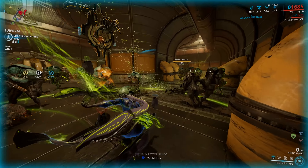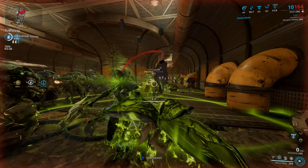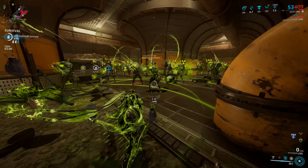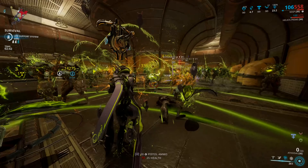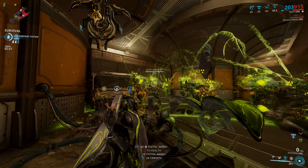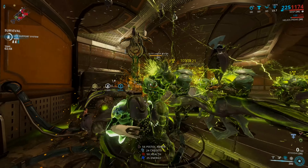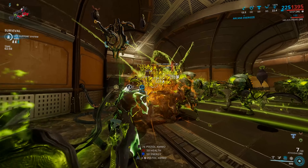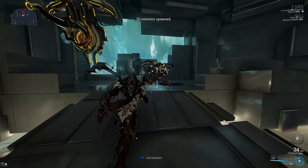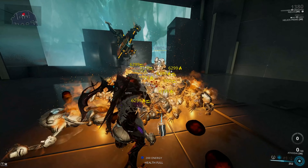The Athadai's secondary fire mode will consume 24 rounds and release all of that in a 2 meter frontal beam that has an increased status chance, has 2 meter punch through, and deals heat damage. So it's kind of a short range mini flamethrower that will burn enemies in the normal star chart down in seconds. In the Steel Path, however, it'll take a little bit more work.